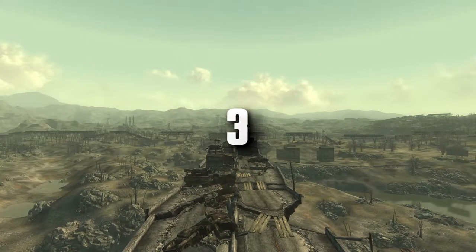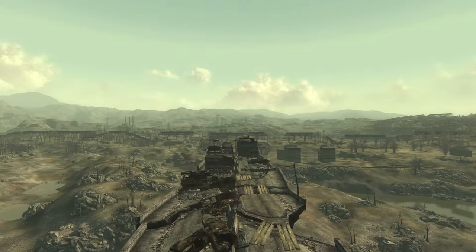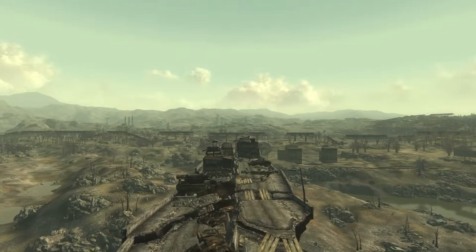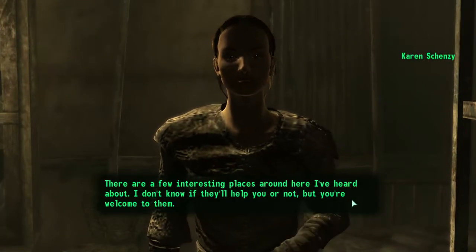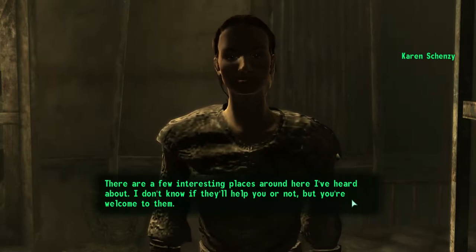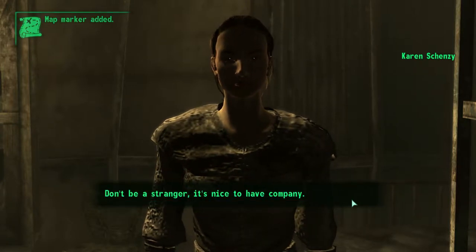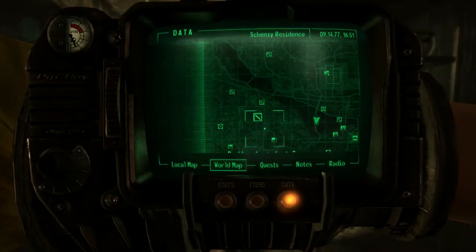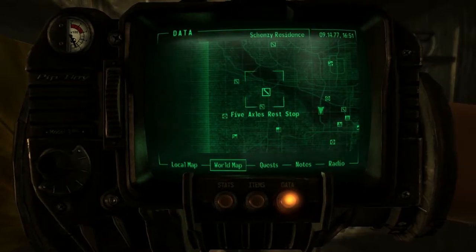After completing the town's main quest, Blood Ties, you can return to one of the residents, Karen Shenzi. Our first interaction with her was bitter, to say the least, but after helping the town, Karen shows her gratitude by marking five new locations onto our Pip-Boy: Dickerson Tabernacle Chapel, Five Axles Rest Stop, Fort Bannister, Rock Breaker's Last Gas, and Shale Bridge. Collectively, you can acquire some pretty good loot, unique weapons, and enemies, along with the location of another settlement.